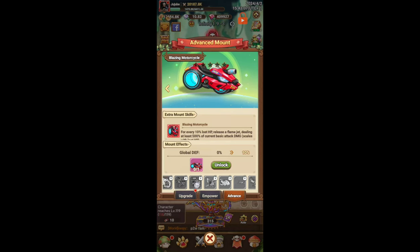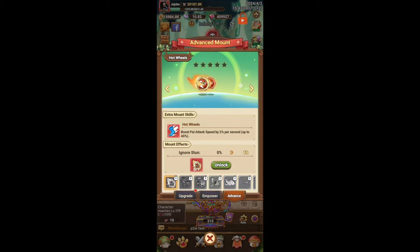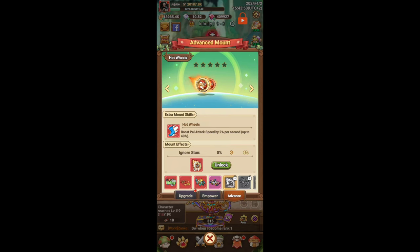We also have two mounts from the rush shop. Hot Wheels boosts power attack speed by 2% per second up to 40%. I would say this is probably not an amazing mount — you probably don't want to get it unless you've unlocked everything else already. Powers do decent damage, but most of the damage still comes from yourself, so it's more important to buff your own character's stats rather than your pal's stats, since they're just supporting side characters. I'd rate this a bit lower than all the other mounts.